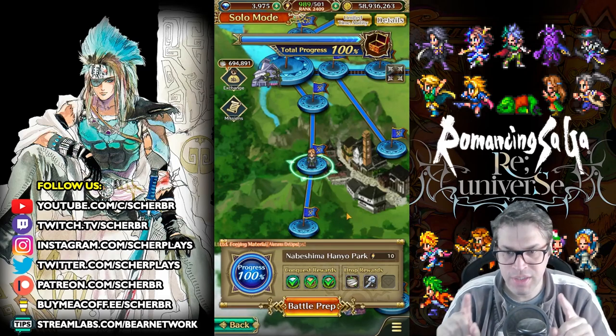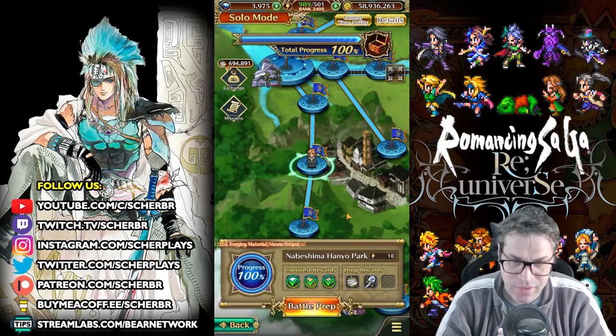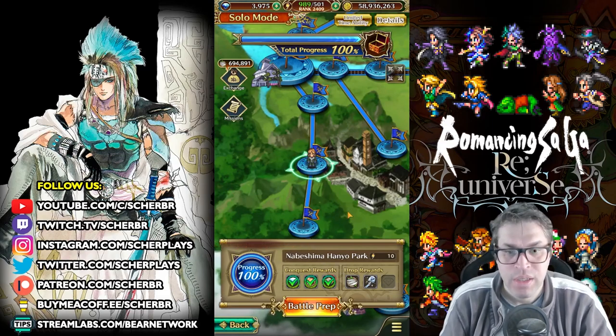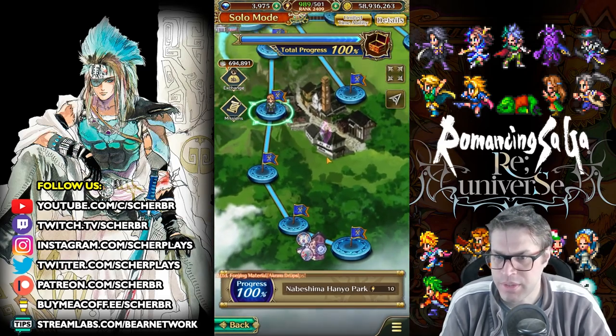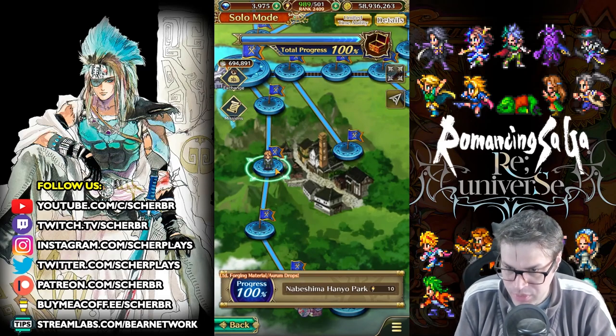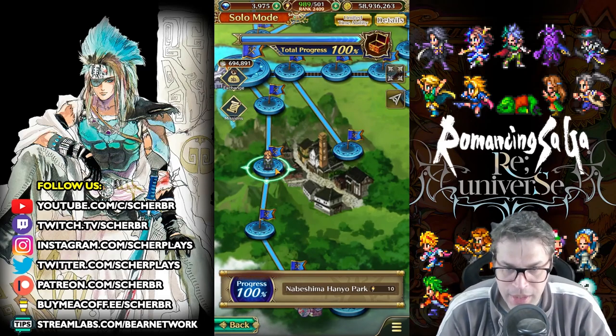Here you fight against slimes — they are weak to all elemental attacks, even more to lightning, and they are also aligned in a column. There will be stages with similar enemies, but here, since they are aligned in a column, it will work for AOE setups and also for column setups.